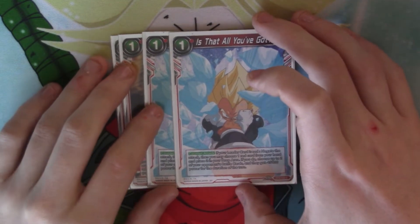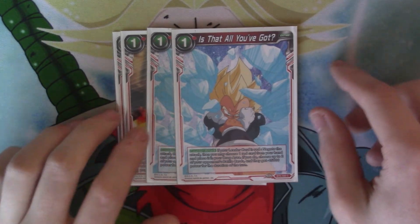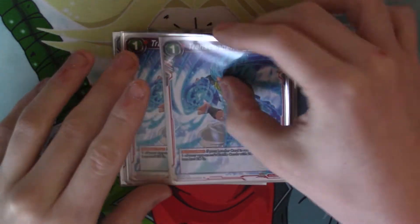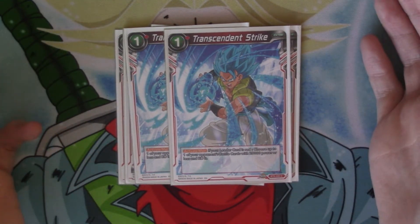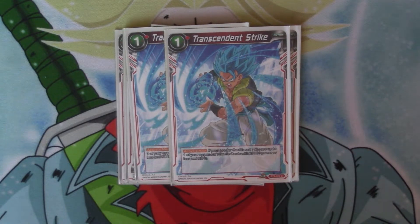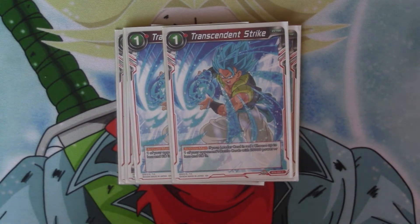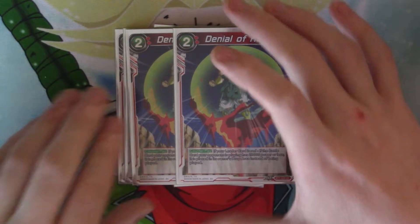The other negate is an actual negate, but then you can pitch a card and minus two battle cards by 15k. So you can stop potential other attacks. And then we've got two copies of Transcendent Strike — Activate Main, pay one red, if your leader card is red, you choose one of your opponent's battle cards with 20k or less and KO it. Generally two drops and three drops, or the odd four drop here and there. It's board removal, which is what the deck needs, because it can't really maintain hand.